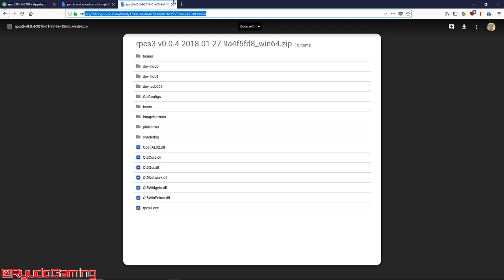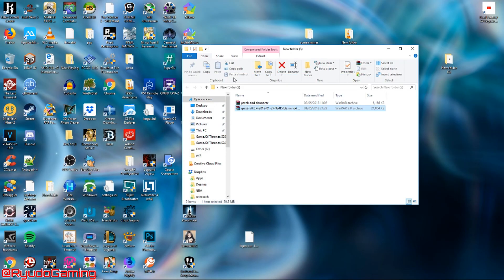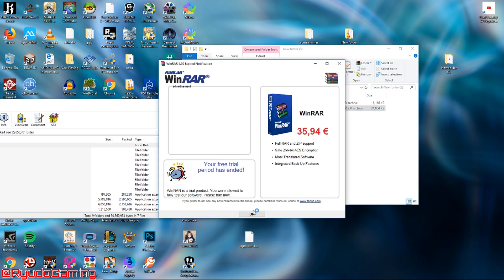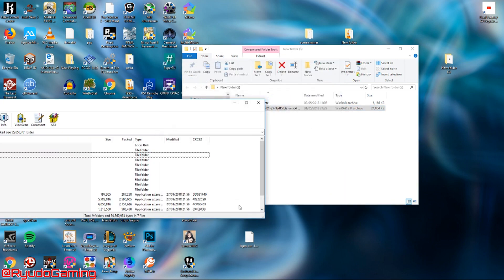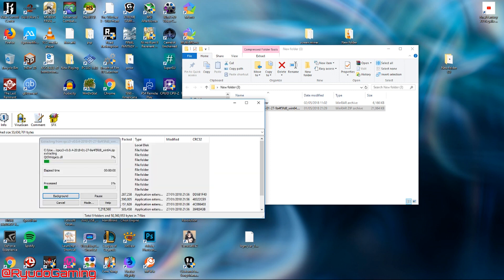Once you've downloaded them, you're also going to want to download the patch and e-boot .rar file — again, the link will be below. Once you've downloaded both, open them up and extract them to the folder where you have your normal version of the RPCS3 emulator. It's up to you if you want to overwrite the existing files — it might not be the best idea in case you want to go back to the old one, but I'm going to overwrite mine because this fork works better for Persona.